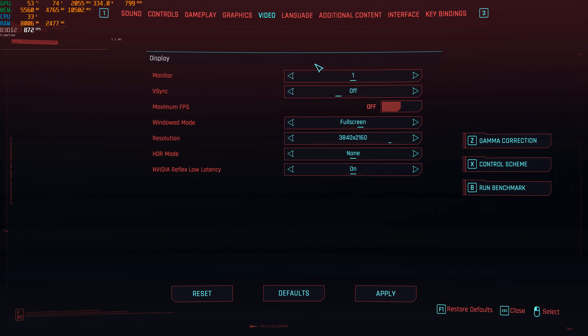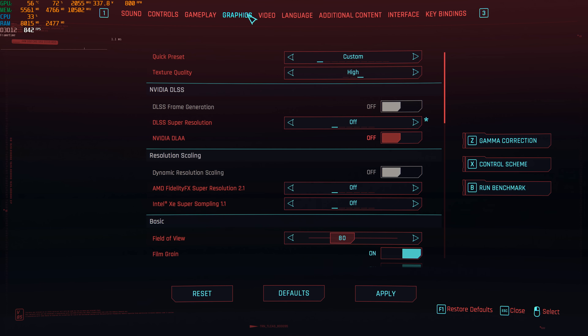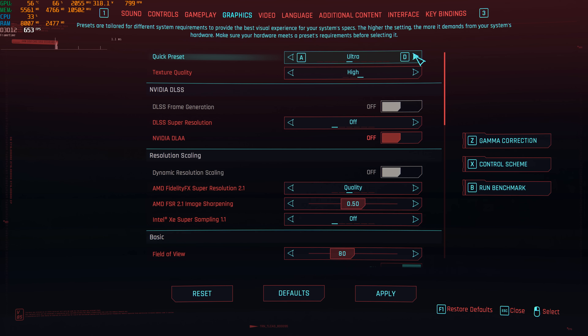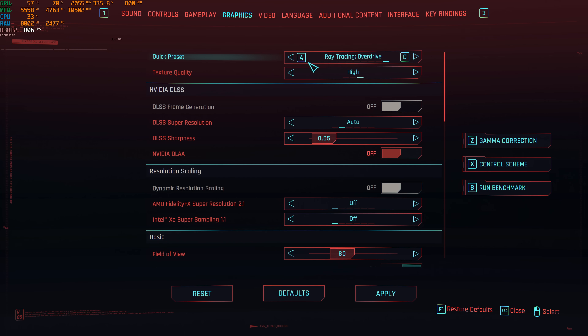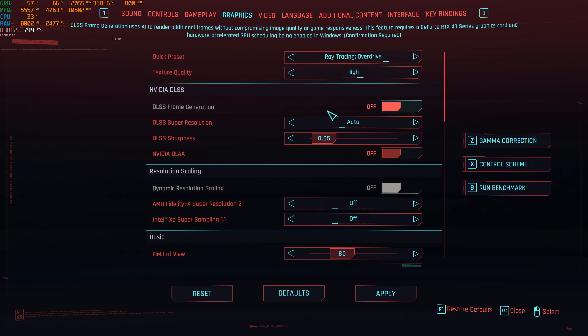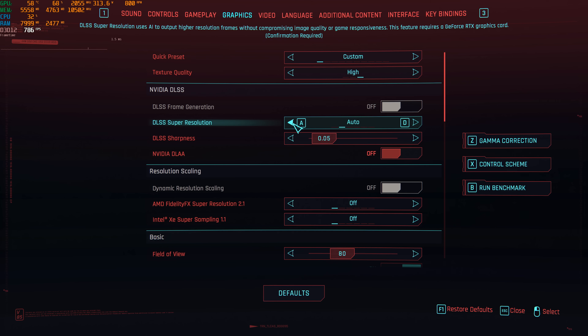I think I have time for a bonus video today. I already tested out the RT Overdrive mode on my 4090, but I was wondering, can the 3000 series do it? So in this video, we're gonna look at the most powerful of the 3000 series cards. We're gonna try out the RT Overdrive mode, and we are on a 3090 Ti graphics card — the Founder Edition at its out-of-the-box stock settings.